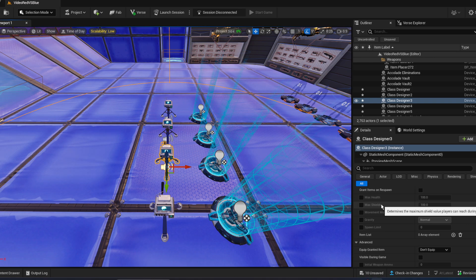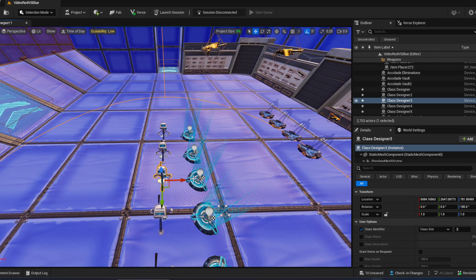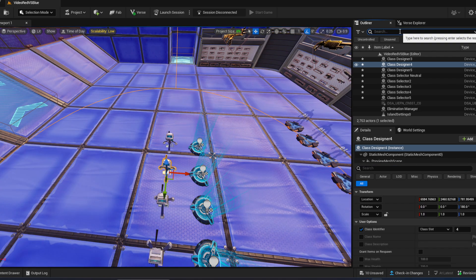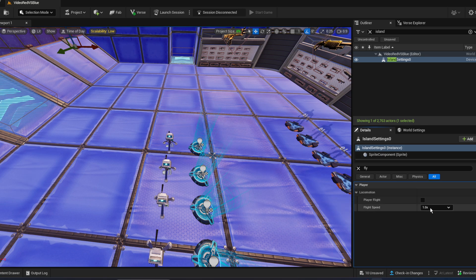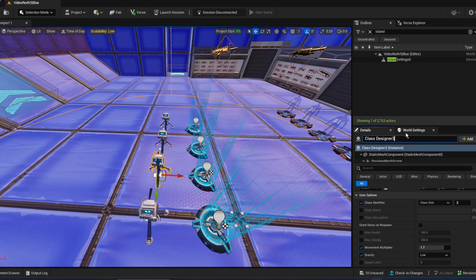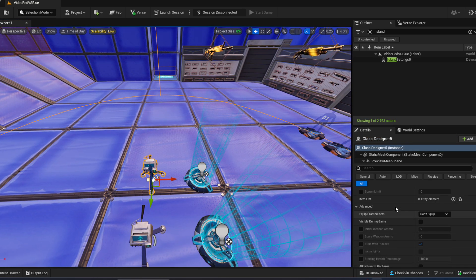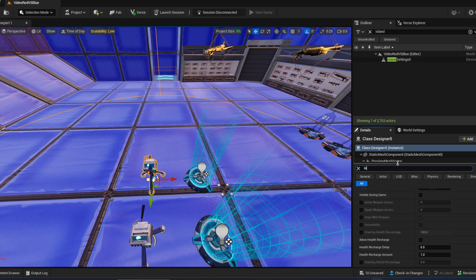Class three will have very fast movement at 1.7 and the gravity set to low, so you can jump higher and do fun stuff. For this class we're going to add fly to the player. Make sure to make it slow in the island settings, otherwise it will be very fast — a value of one is very nice. Then rename it 'fly', rename the movement class to 'movement', and the shield class to 'double shield'. For the last one you can be as creative as you want — you can add specific weapons or other stuff. I'm just going to give them instant reload.